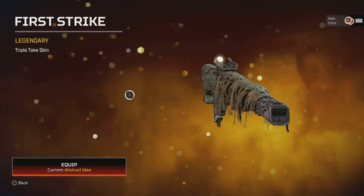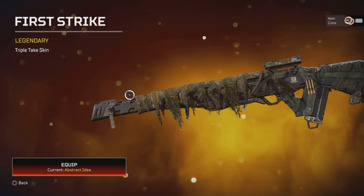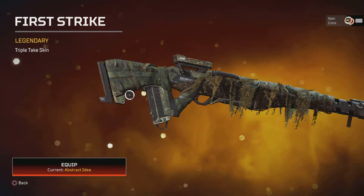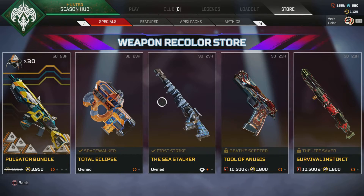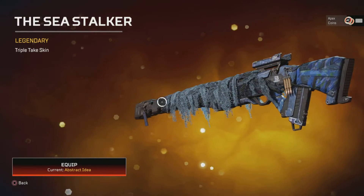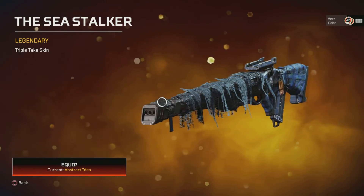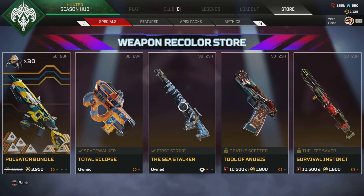We've then got First Strike for the Triple Take. These are quite nice skins, these kind of camouflage ones. There's more sort of desert and ice, different coloured ones — they do work really well. Speaking of ice, the Sea Stalker: I think it's the G7 that's got the ice one. It's more of a pale blue but it is still really nice. So that's the Triple Take there.